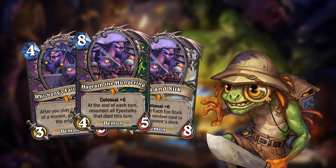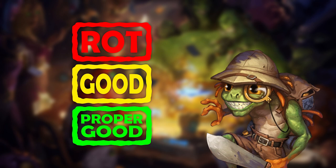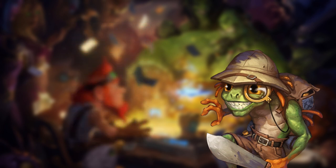So this episode will be slightly different from the first. Today we'll only be looking at and rating cards that use the art piece I edited. If you didn't watch the first episode, we'll be using a 3-star rating system that includes both design and balance. Cards will be rated either Rot, Good, or Proper Good. Now let's get on with the show! Let us explore Uncharted cards!